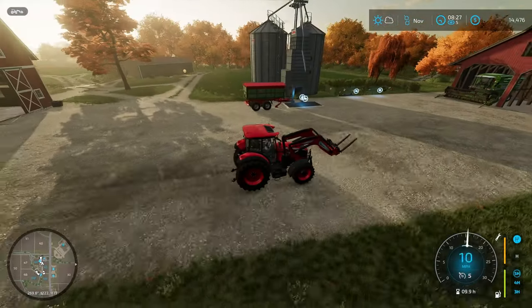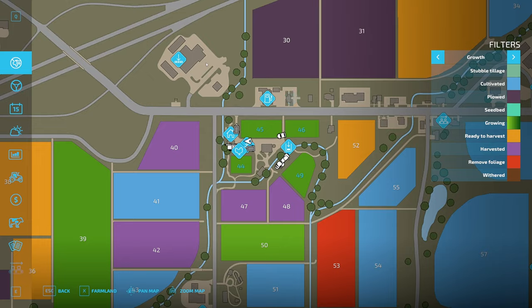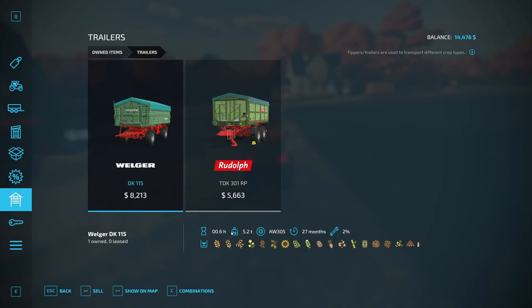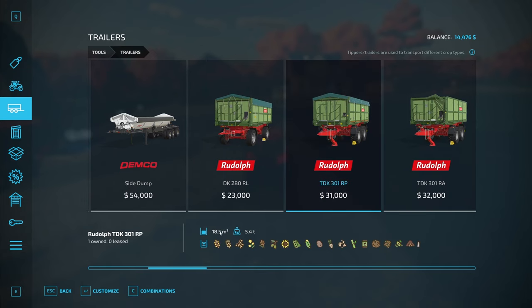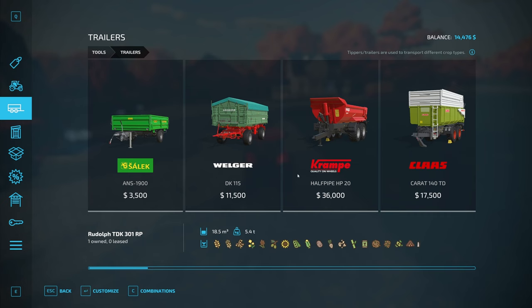I've got the straw all ready to go. Oh, and we got a new trailer! I kept my eye on the discount page and got a good deal on a trailer that's more than twice the capacity. The one we started with is 8 cubic meters and the new one is 18.5 — well more than twice, about two and a half times. I got it for almost the same price as another one of the smaller ones brand new, I think it was 13,000 in the shop.